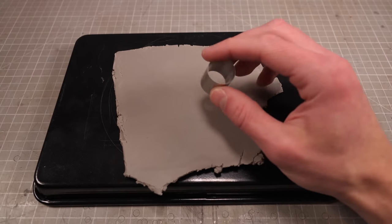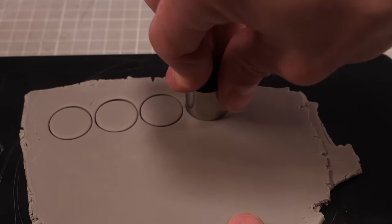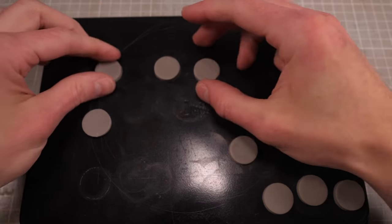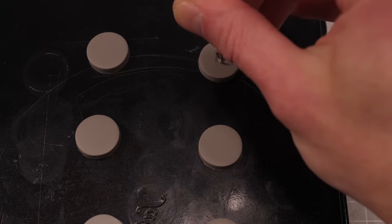I'm going to make the wheels in two parts so that I can add plenty of detail to both sides without worrying about deforming one side while I work on the other. This means I need eight equally sized circles of clay which, once chopped out and arranged in a satisfying row, I can start to poke and prod the various details into.